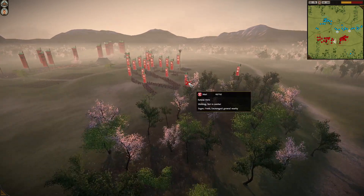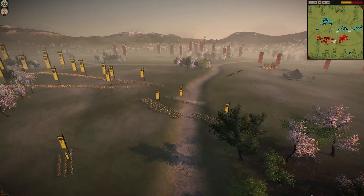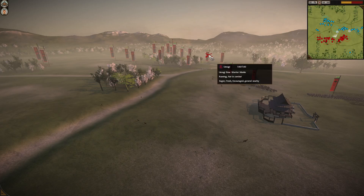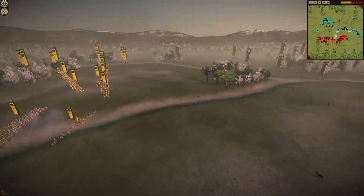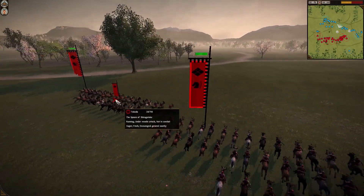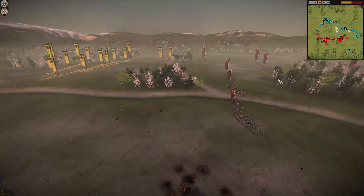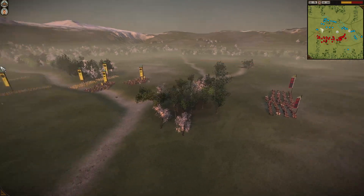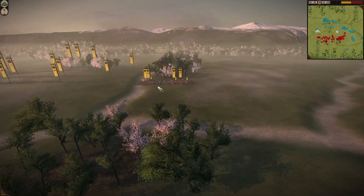We've got Mori and Oda on this side, and they are facing off against the Takeda and — I'm not going to pronounce that name — Uesugi. I'm definitely butchering these names, but I do apologize. We have some fire rockets that started off very early on, firing onto the Takeda cavalry, trying to hit them and hitting them pretty hard. They're doing a lot of damage, also slowly burning down the sword dojo.